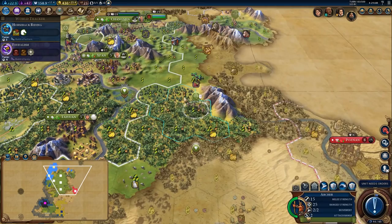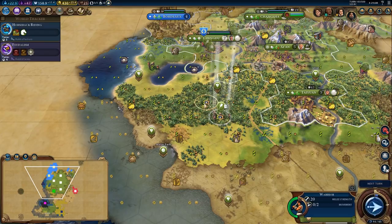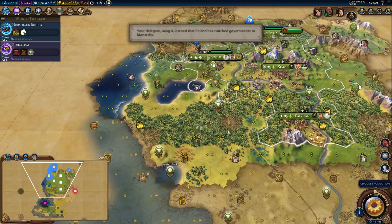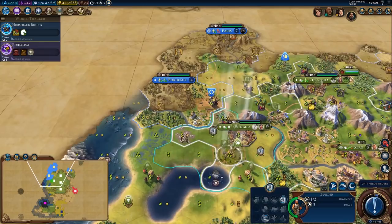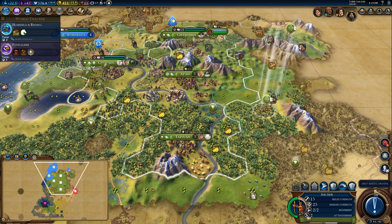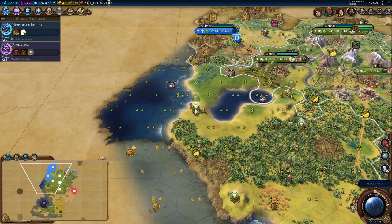We have another settler finishing. This settler is going here, but we're not going to actually settle the city yet — you're going to come back up here to do a little bit of fog busting on this tile, just to make sure no barbarians pop up and ruin my day. We're getting more settlers and more farms. The city now has plenty of housing. We need to get this city to 10 population so that we can build the Colosseum. We are not settling until we have feudalism because we want to get the extra value out of our build charges — delaying a city settle by a couple of turns is not that bad if you get good value out of it.